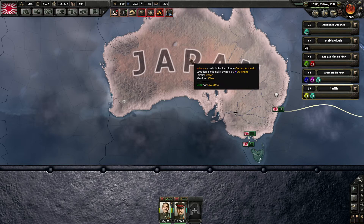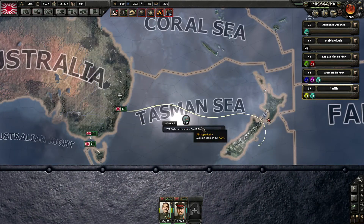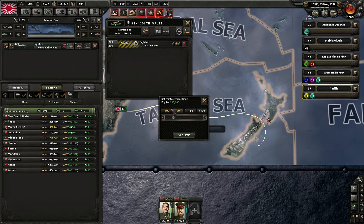They also added something more for air wings: there are now dedicated buttons to adjust wing numbers, so you can more easily add a large number of fighters or adjust these numbers when you want to add huge amounts. Before you could only adjust by 1, or hold Shift to adjust by 10. That's very awesome.